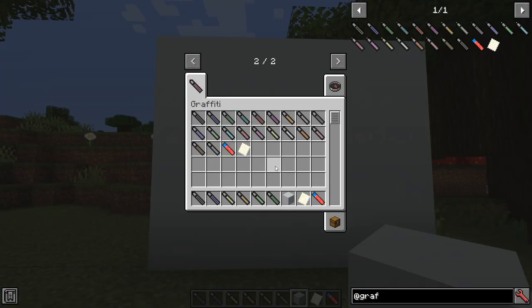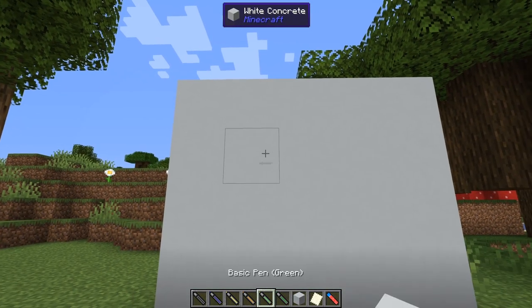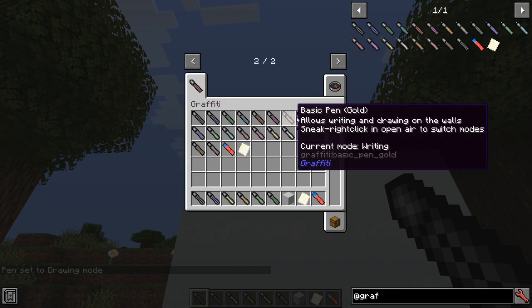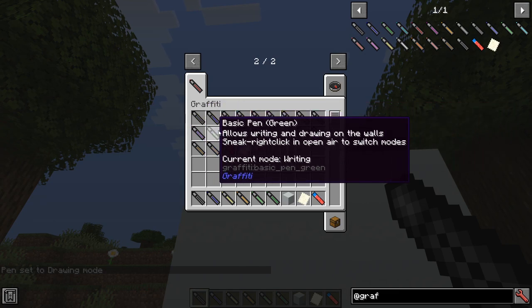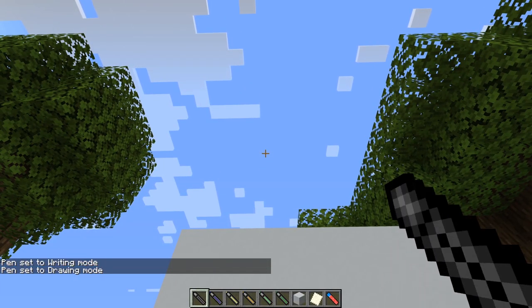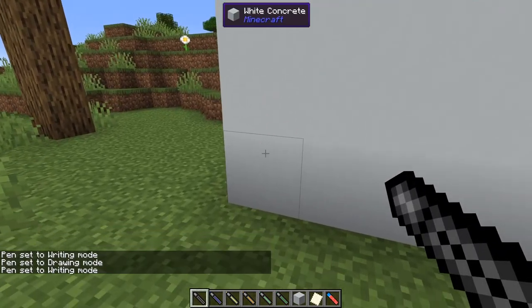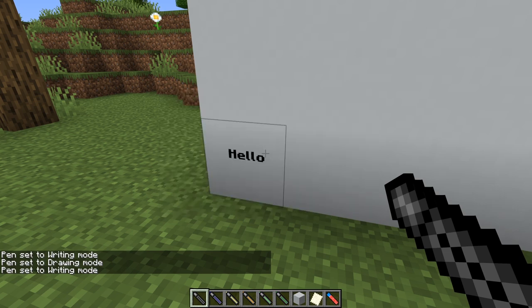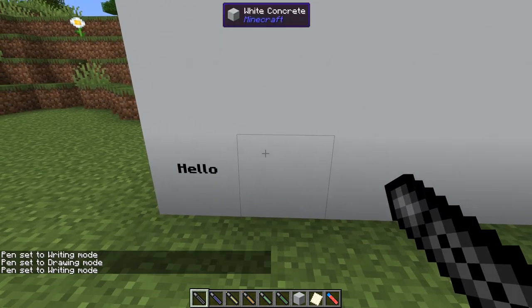The Graffiti mod allows you to write and draw freely on walls, floors, and ceilings — pretty much anywhere you want. The mod introduces pens of every color and each pen has two modes: drawing mode and writing mode. You simply shift right-click in the air to switch between modes. Once you have your pen selected, you right-click an area to create a canvas, and then right-click that area again to edit the canvas. In writing mode, you simply type whatever you want it to say, and then you can adjust the position, whether it's bold, italic, underlined, or struck through.